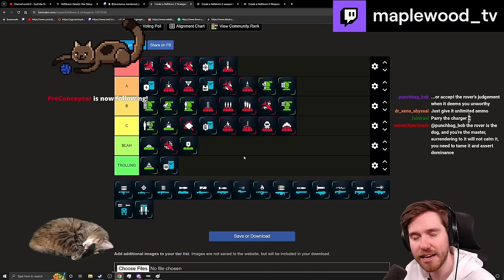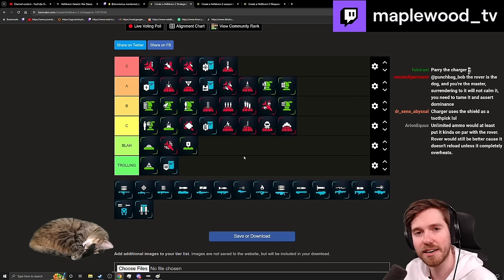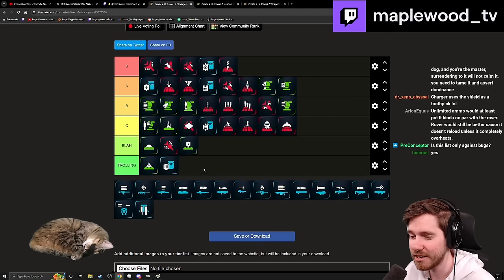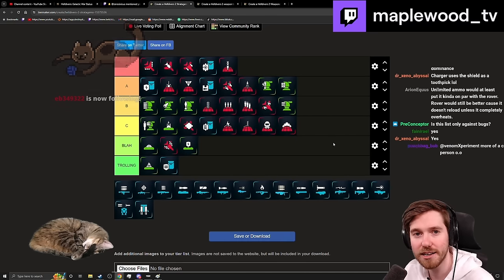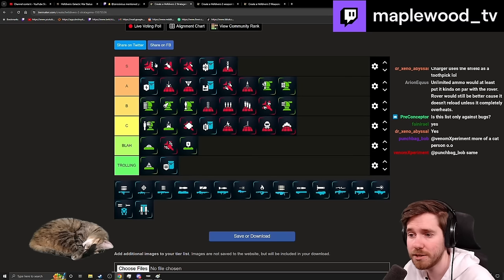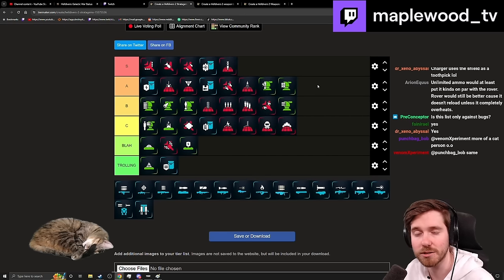The Supply Backpack is a middle A — a solid pick that enhances a lot of weapons and helps your team. Weapons like the Grenade Launcher or the Flamethrower really benefit from it. Grenade Launcher gets a huge boon so you don't have to scavenge ammunition around the map. If you're not bringing another backpack, do consider it — and maybe have one teammate willing to take it for the team, it's very valuable.